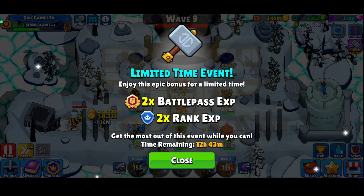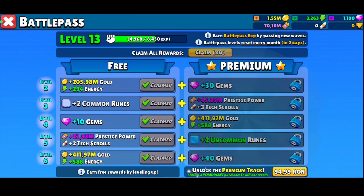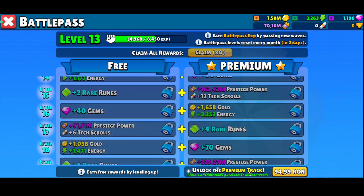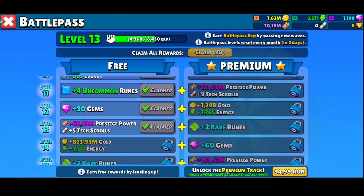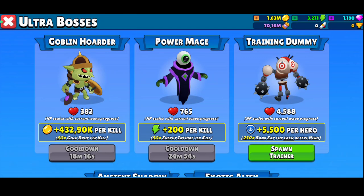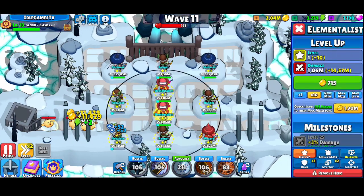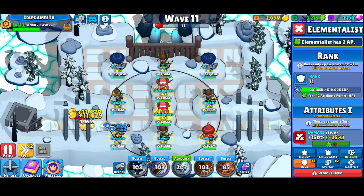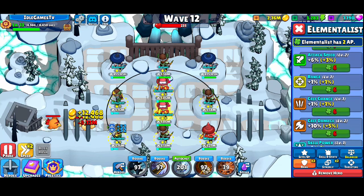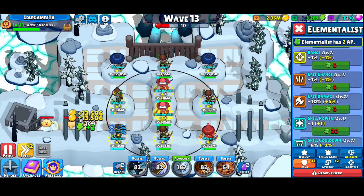Every once in a while there are events that double up different things, like more rank experience. With enough rank experience you can upgrade the battle pass and get different kinds of free rewards. Some bosses offer gold coins, some offer energy, and some offer hero experience. Every hero can be ranked up if you have enough AP — ability points — which let you increase range, critical chance, attack, and other stats.